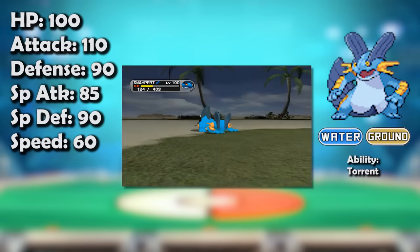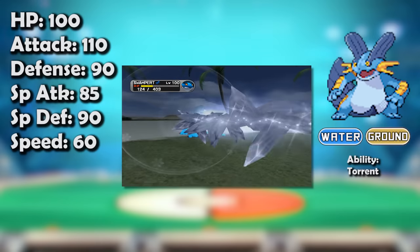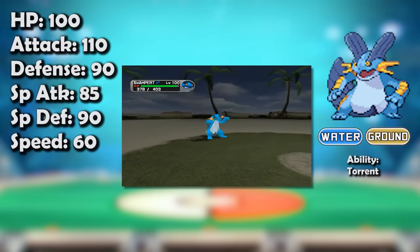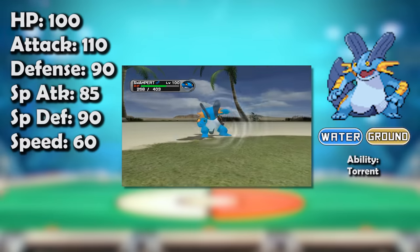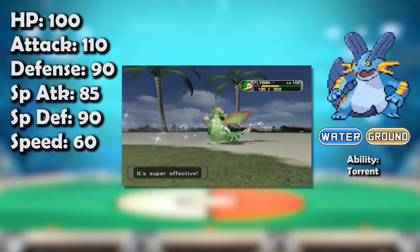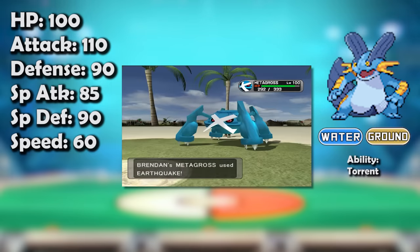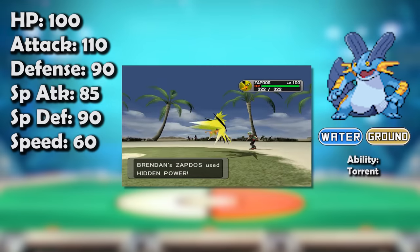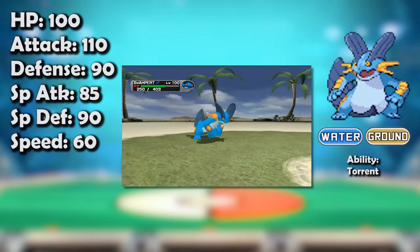Swampert healed in the ever-present sandstorm, had excellent physical bulk, could immediately threaten physical attackers like Salamence in return, and hit everything for decent damage. It was a defensive staple that wasn't just a walling blob. Pert covered so much so easily that it was incredibly easy to slap on a team, making it one of the most important Pokémon in Advance and defining much of the tier with its presence.